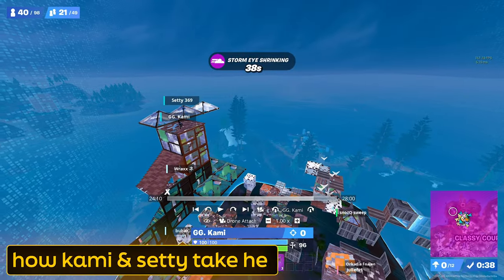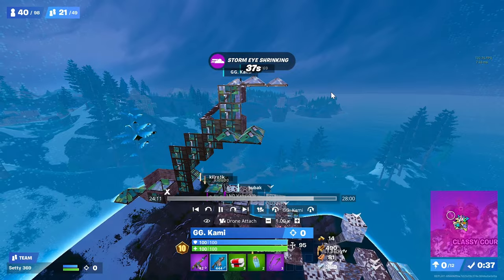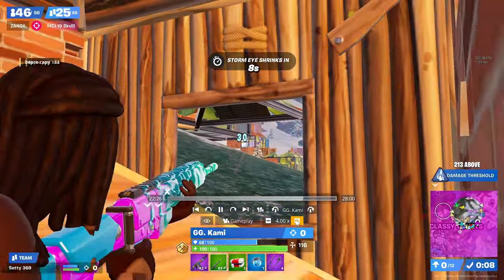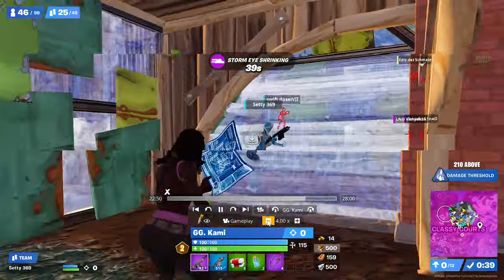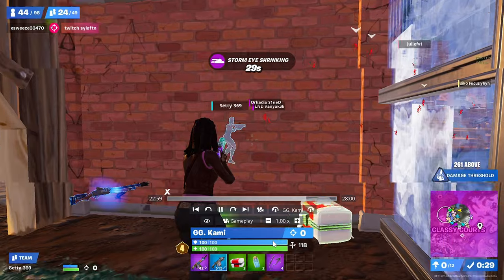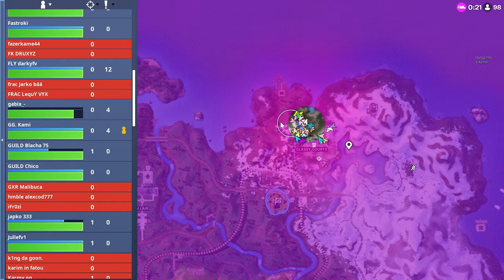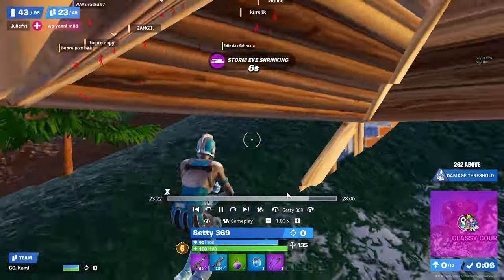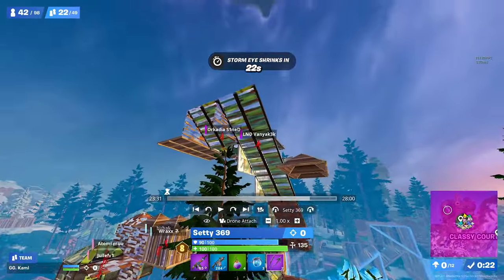Kami and Seti are known for being masters of low ground, but this season they're actually taking and holding height throughout first moving until the final zone. It starts earlier in the game: on their rotate to the eighth zone they intentionally rotate late, try to pre-tarp where possible, find a refresh to get to 200 HP, and let everybody rotate past them while farming as much surge as possible on players flying through the air. Then at the last possible moment they rotate into the dead side of the expanding zone, saving loads of mats with no risk of getting sprayed, and re-farm like Seti does here.